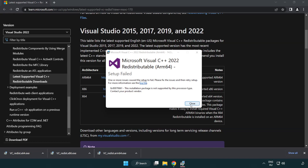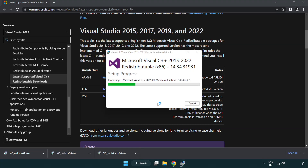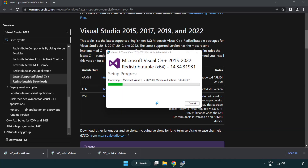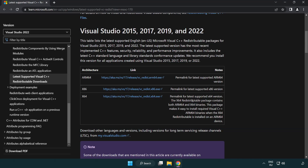If it fails to install, no problem — repeat for the other files. Click Close and repeat the process for each remaining file. Then close the internet browser.